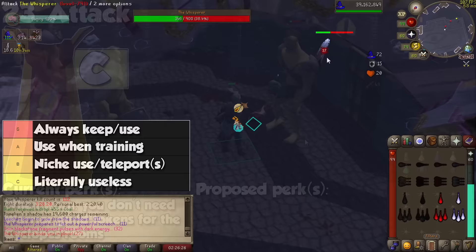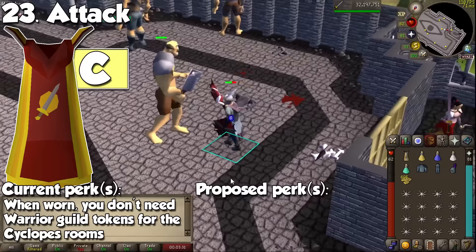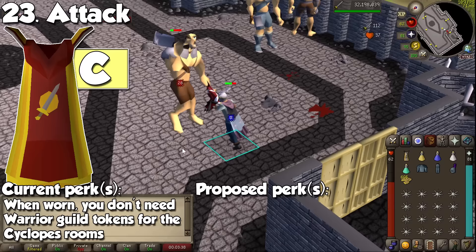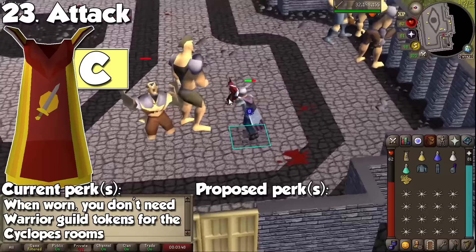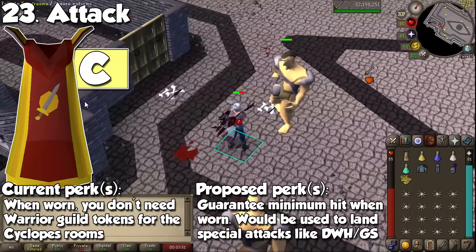We are going to start with Attack, which is, without a shadow of a doubt, the most useless skill cape in the entire game. You might only see people wearing it for fashionscape. Attack allows you to stay in the Cyclops rooms at the Warriors Guild indefinitely, as long as you're wearing it.